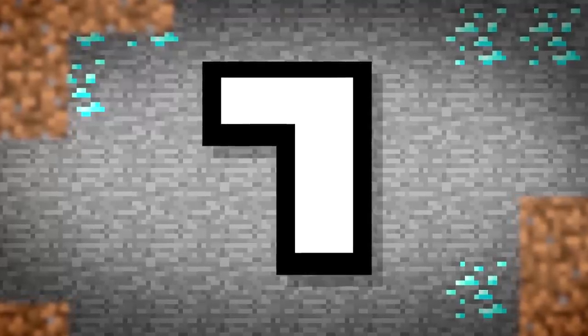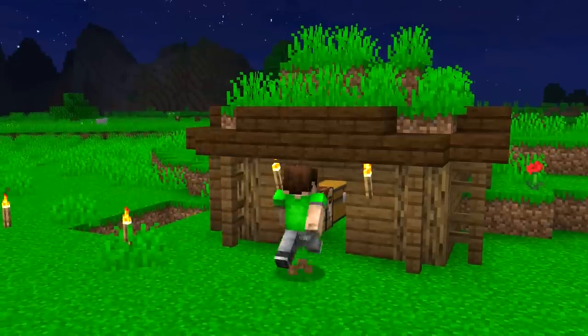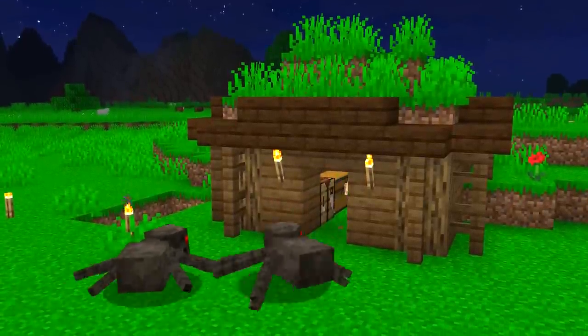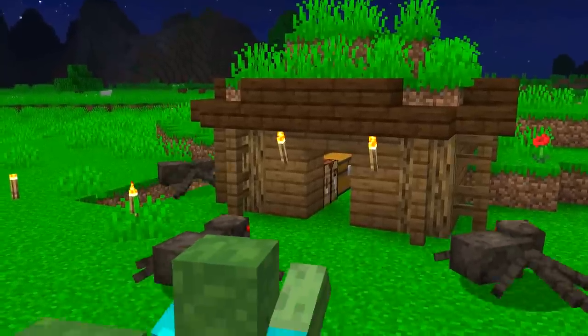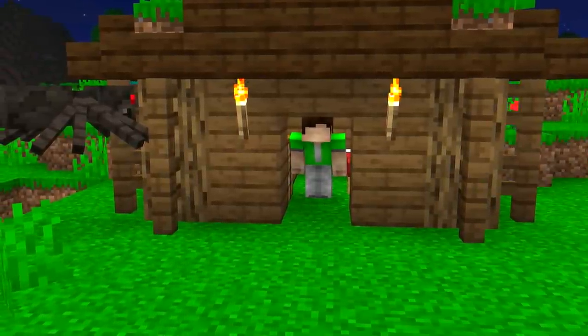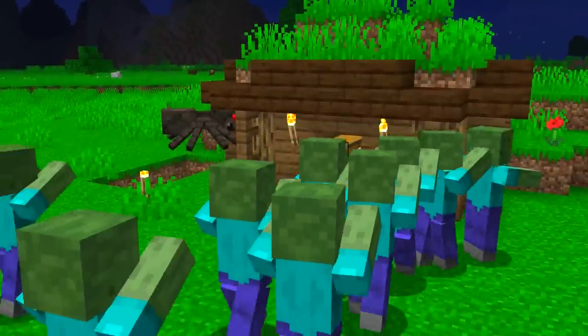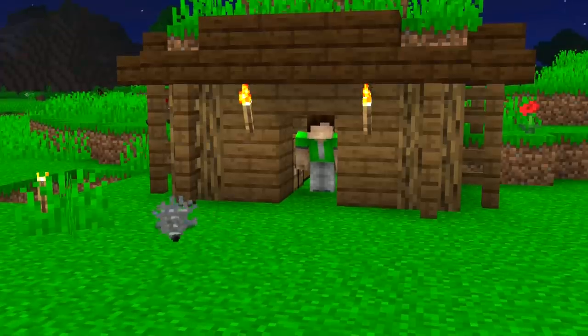Number 7. The mobs are attacking — escape to your safety hut. With a one-and-a-half block tall entrance, you're able to crouch and get through. This can be achieved by slabs or stairs and allows you to easily dive into a small safety area and escape those mobs. Well, unless those mobs are silverfish.